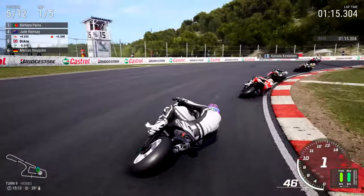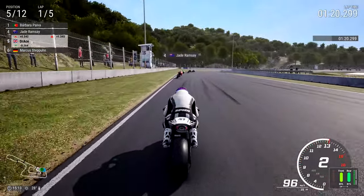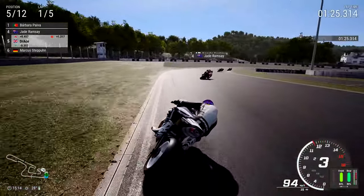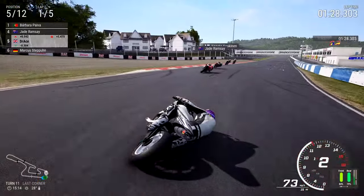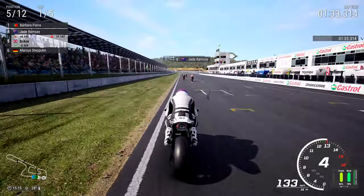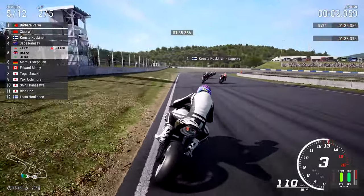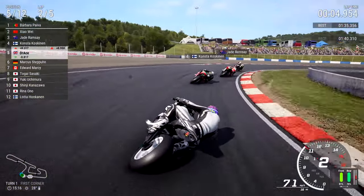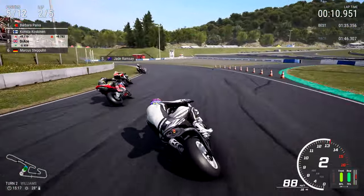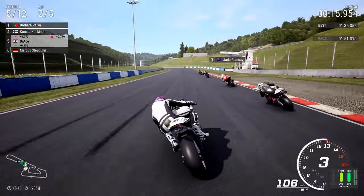Holding it right for the right-hander of Hobbs, turn nine - beautifully done. Using everything we've got on board this Honda. I love the maneuverability, the nimbility - I definitely need to check if that's a real word, and if not, patent it. DotRace's nimbility. Going under the Bridgestone sign, carrying a lot of speed. Need to get into the slipstream to catch the front group. Barbara Paver still leads, then Zhao Wei, Konsta Koskinen. Jade Ramsey gets up on the inside of Konsta - we'll have to get our RSVP for this battle at the front.